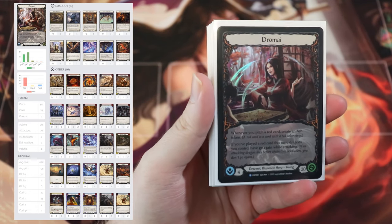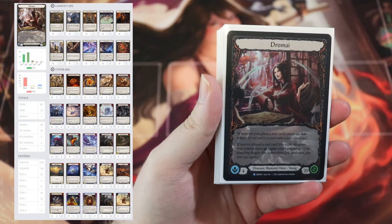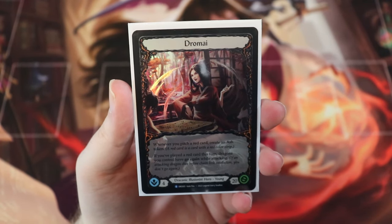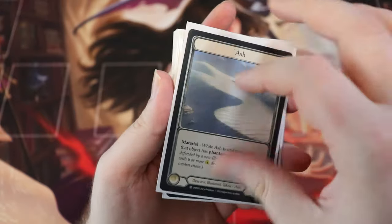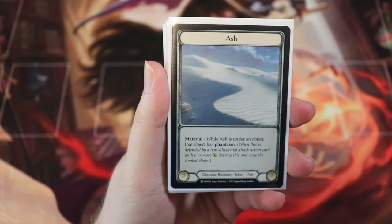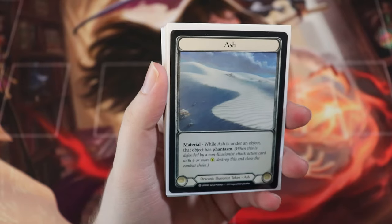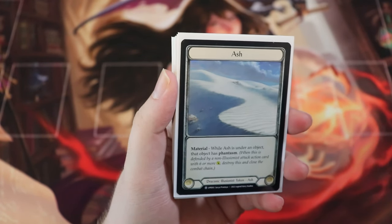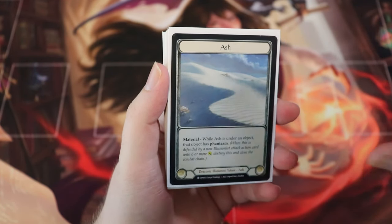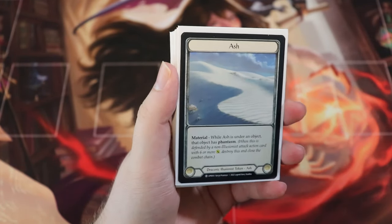Let's talk about Dromai, our Draconic Illusionist hero. She has the standard 4 Intellect and 20 starting life total, and she has some very interesting abilities. Whenever you pitch a red card, create an ash token. An ash token is a Draconic Illusionist token that says while ash is under an object, that object has Phantasm. Every single one of our dragons starts out as ash and then gets transformed into the actual dragon, and you put the ash token underneath the dragon, giving it Phantasm.